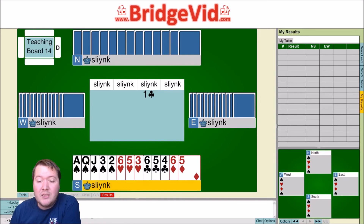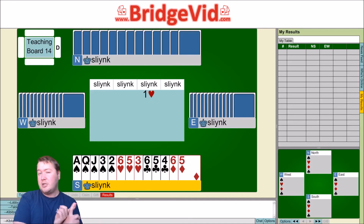But what if the opponents opened a heart instead of a club? Let's think through all the objectives again. Lead direction — I still want a spade lead, but the opponents are probably playing in hearts, so I'm the one who's going to be on lead. It's less likely my partner will be able to lead spades. I've still found a good suit, but lead direction drops down a bit.